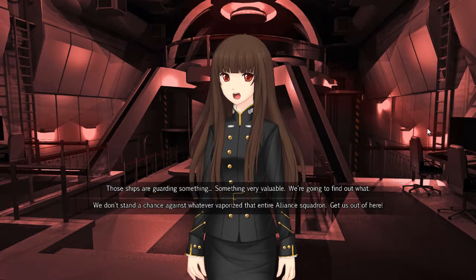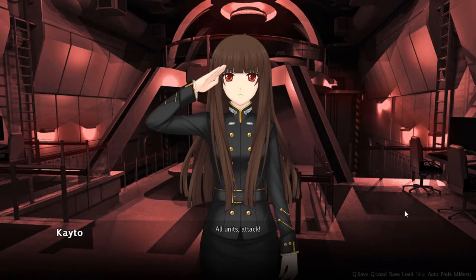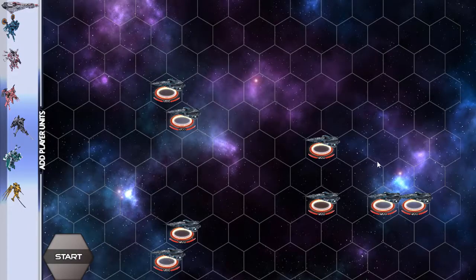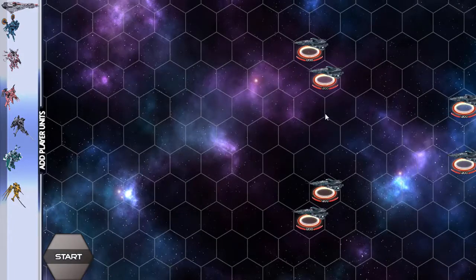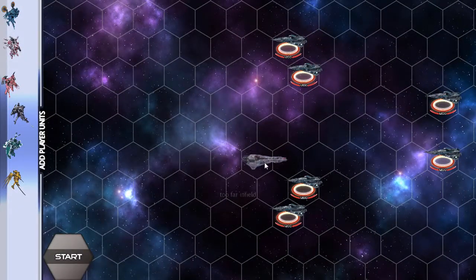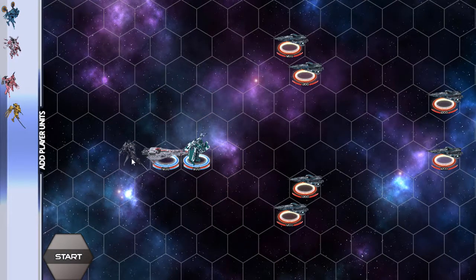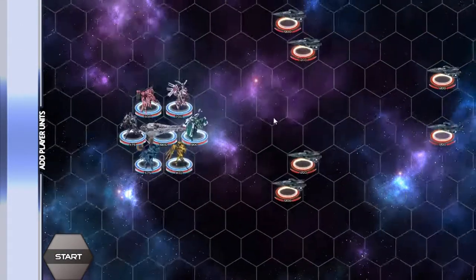Those ships are guarding something very valuable. We're gonna find out what. Charging weapons - all units attack. If the game tells us this will be a tough fight, I'm pretty sure it will be. These ships shoot weird special types of missiles that almost always hit, I think. I want to get as close as possible. This is the classic formation I always use. These guys have a bigger shield range so our Paladin is slightly more protected compared to last time.